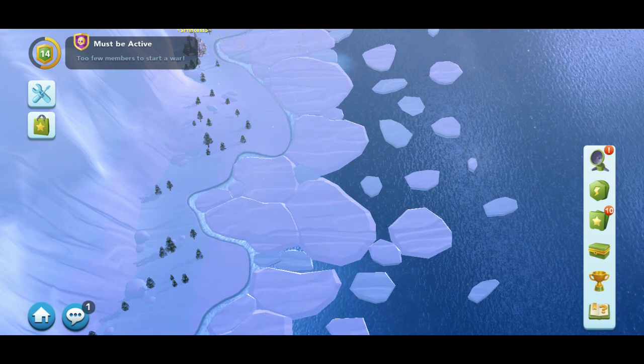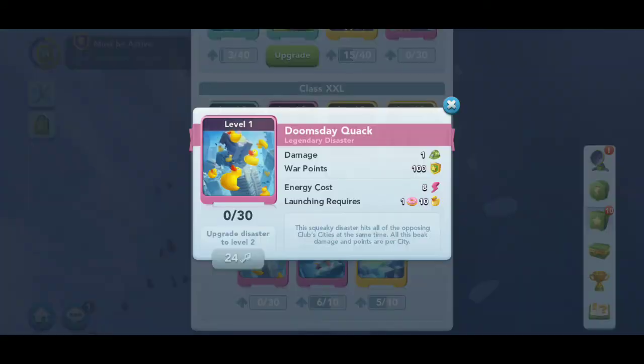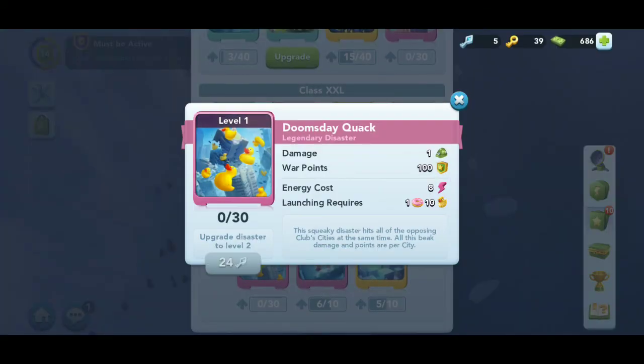You also have this one here, and I've seen many people ask about why it does so little damage. It says damage one, war points 100. That's because you need to read below — it says the squeaky disaster hits all the opposing club cities at the same time, and all the damage and points are per city. That's why it's only doing one damage — it's doing one damage to every single city on their team. So you're getting 100 points for every city.